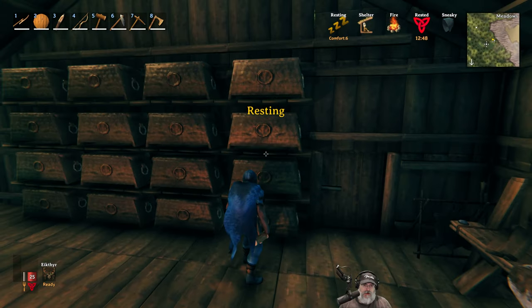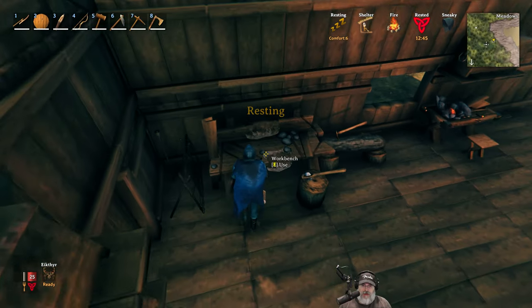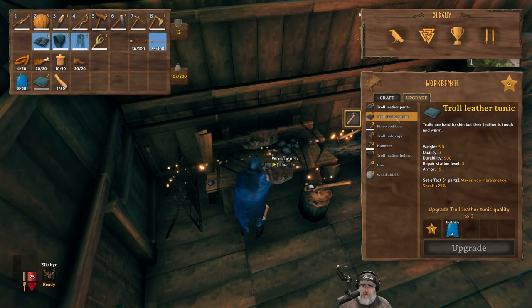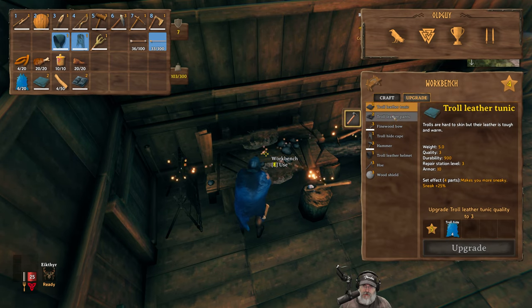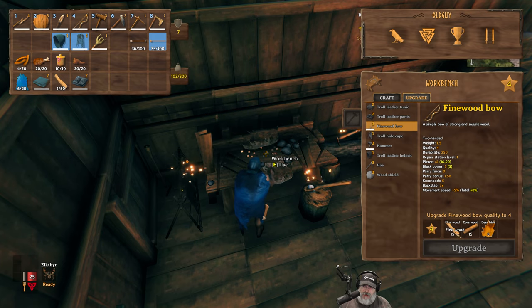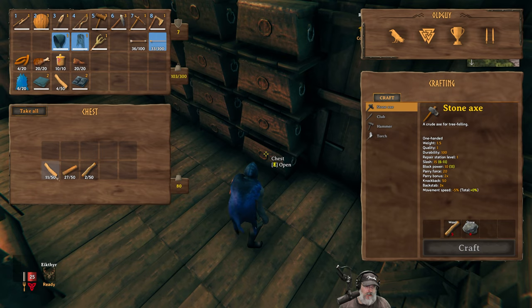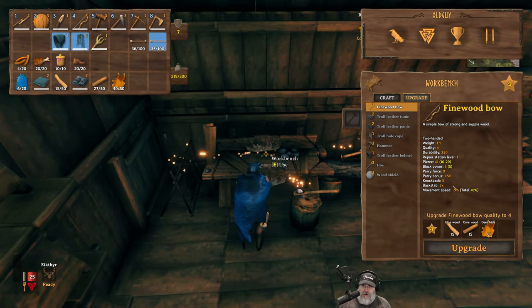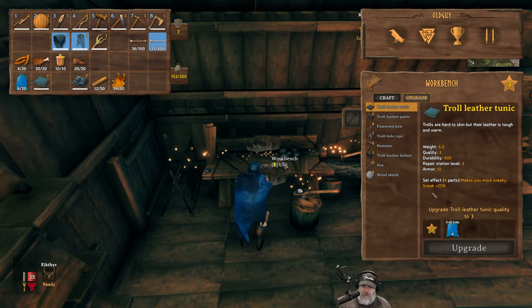Now we can grab this extra troll hide and upgrade our troll gear to level 4, which is going to give us more armor. We can upgrade it even further — I think the workstation goes up to level 8 or something. The fine wood bow just needs some fine wood and core wood. We might not have quite enough — do we? Let's grab the deer hide. Yep, we can do it. We now have a level 4 fine wood bow with a pierce of 41. Very good.